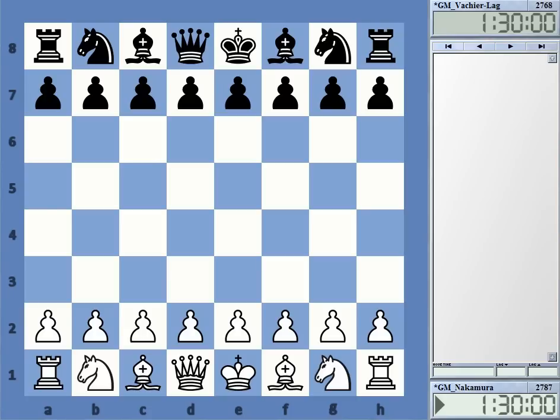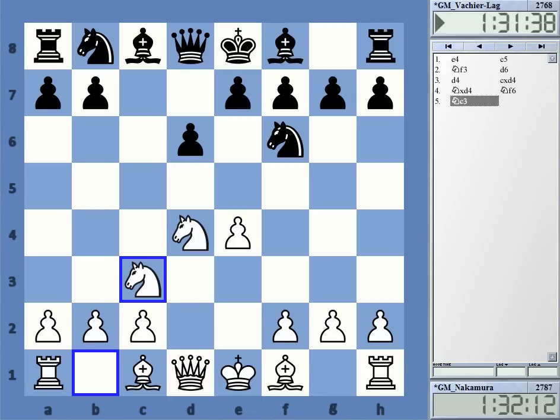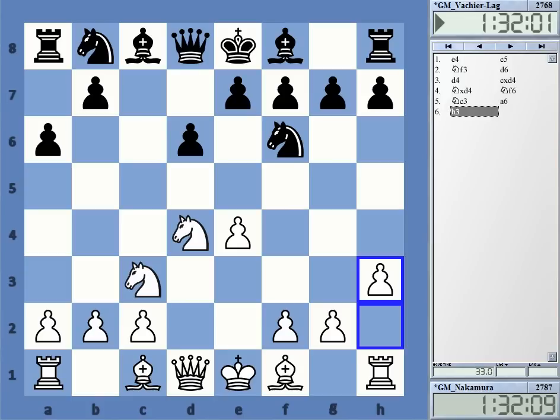I'm starting with Nakamura against MVL. Both players are near the bottom of the table, and especially Nakamura had a really terrible event. We get a Najdorf — MVL's favorite defense against e4. And Nakamura goes for h3. This funny-looking move nowadays is one of the main lines against the Najdorf, intending a g4 push. It all depends on Black's response, but very often White wants to go g4.